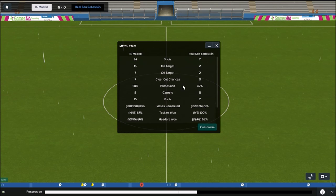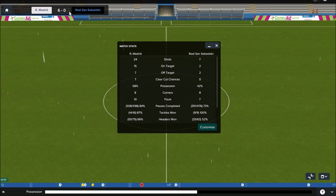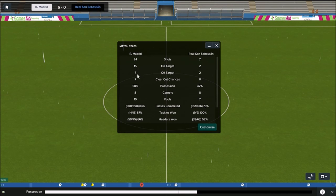Looking at the stats: 24-7 makes it look tighter than it really was. 6-0, 15 shots on target, 7 clear-cut chances — which is a crazy high number — and 58% possession. A great game for us that will really stand going into our next game.